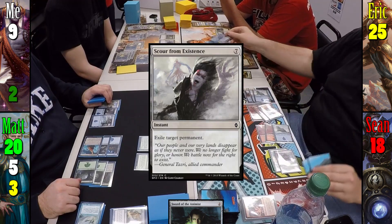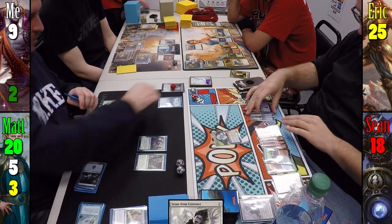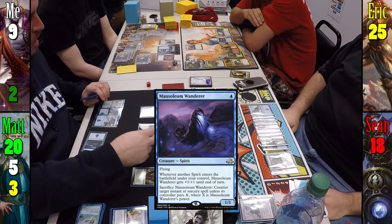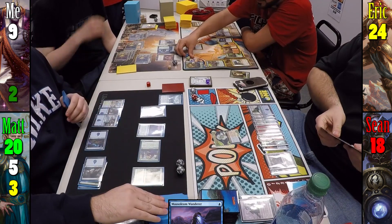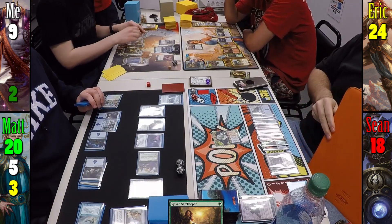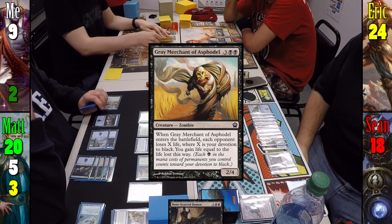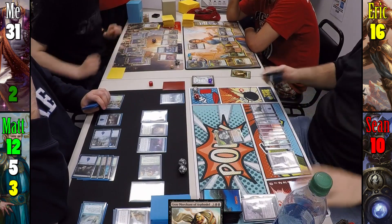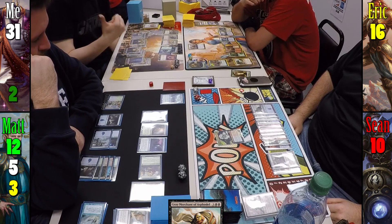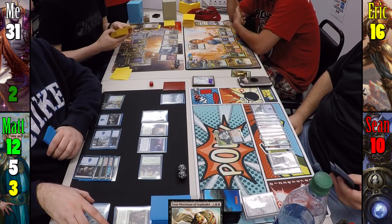Sean plays an island and passes. Matt re-casts Edric, Spymaster of Trest, then casts Mausoleum Wanderer. Moving to combat, he swings Narnam Renegade at Eric for 1 and draws 2 cards, then casts Sylvan Safekeeper to protect his general. For my turn, I activate Cabal Coffers for 12 black mana, cast Runescarred Demon for 6 and tutor a card, then cast Gray Merchant of Asphodel for 4, draining everyone for 8 and gaining 24 life. I draw a card with Erebos, swing at Matt, and the sword finds me another Swamp, but Erebos gets chumped by Sylvan Ranger.